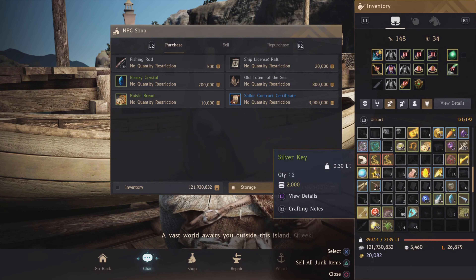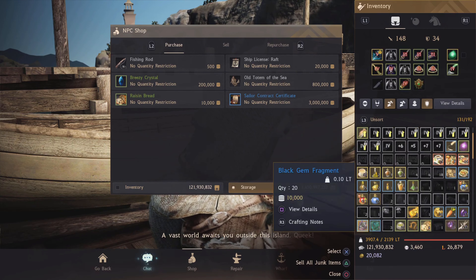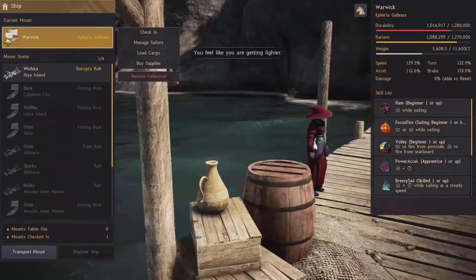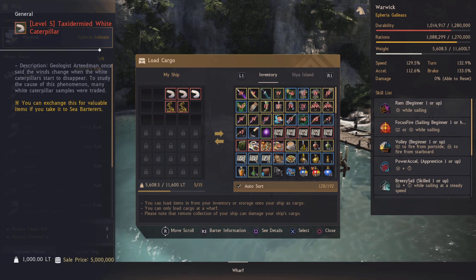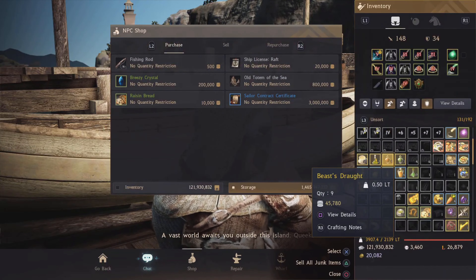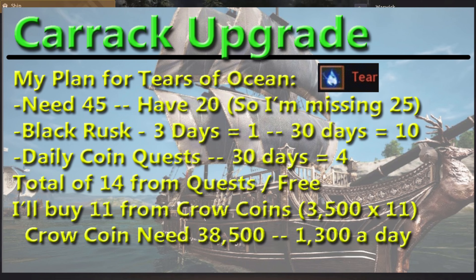So if you want your Carrack you're going to need to accelerate. By the way, this is how they make money — selling these Tier 5 items I'm putting in my inventory. They're worth 5 mil apiece down there. This run right here is 40 mil, so I might keep one or two for future items.